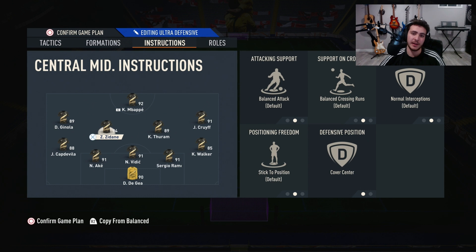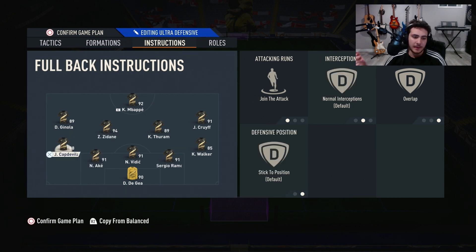Zidane scores so many goals and they don't expect your center mid to push up as much — it opens up more space for your forwards. For Captavia: 'join the attack' and 'overlap.' Same with Kyle Walker: 'join the attack' and 'overlap.' That's why you want 'cut inside' on your forwards — they cut inside and leave the outside open for Walker and Captavia.